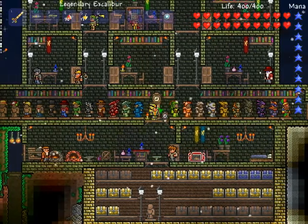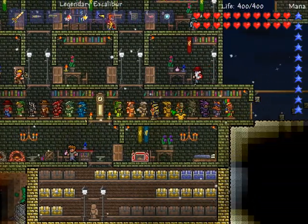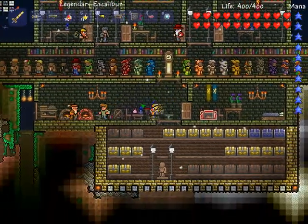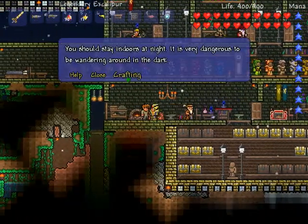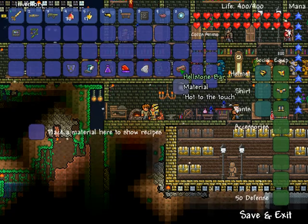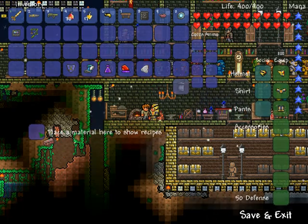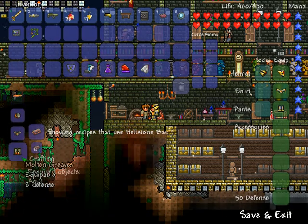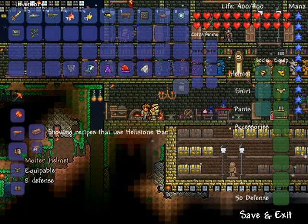What's up guys, I'm here today to show you how to craft the molten armor — I have it right here. What you need to craft the molten armor are obviously hellstone ores, which can be found in the underworld. Once you have the hellstone ores, you also have to mine obsidian. The only way to mine obsidian is when water meets lava.